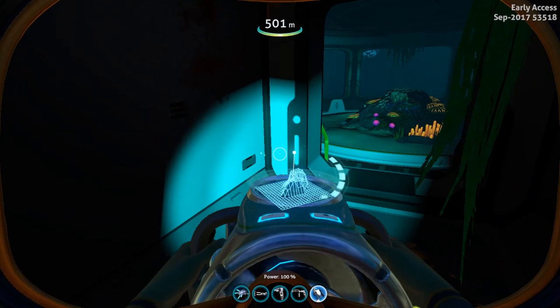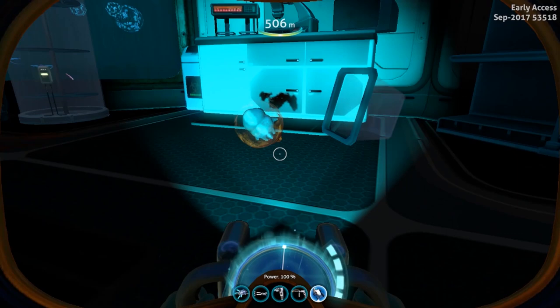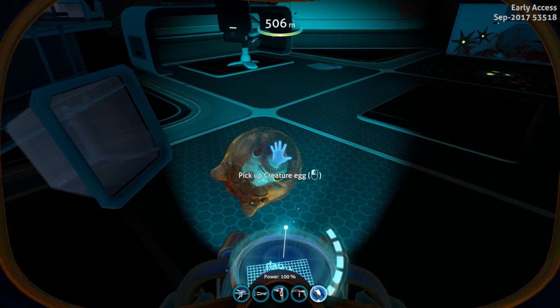When you reach the base you're going to go in through the open hatch at the top of the vertical column of multi-purpose rooms, and on the second floor level there will be a little egg.